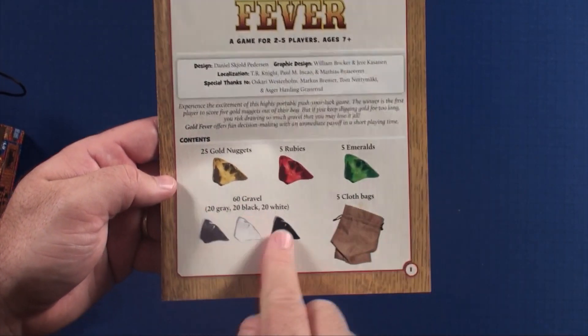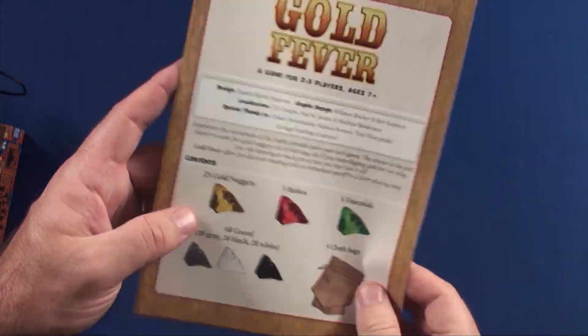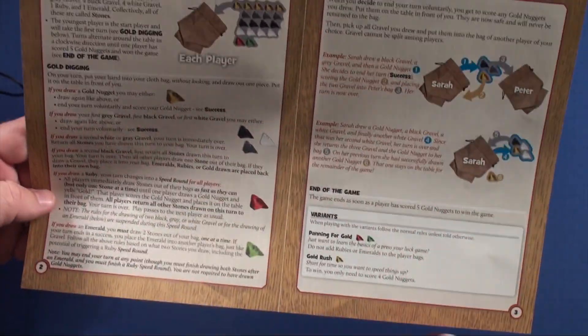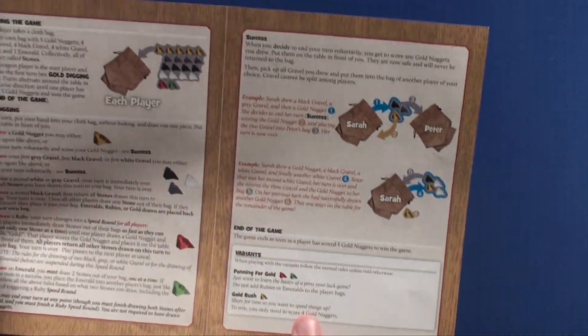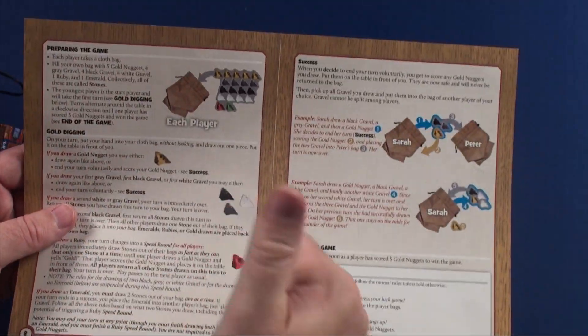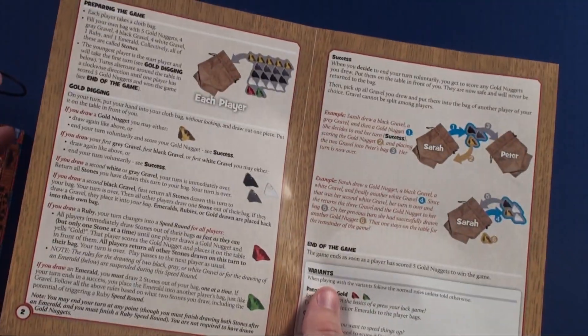Here's the rulebook. You can see it shows the different kinds of gems that will be inside and shows you the components — I always like that. It'll show you how to play, what you're digging, what each of the things are when you pull them out, which is really nice. And it has some variants here on the back. The rules are just right here — very simple, very clear. You can probably pick this up and be playing within five minutes.